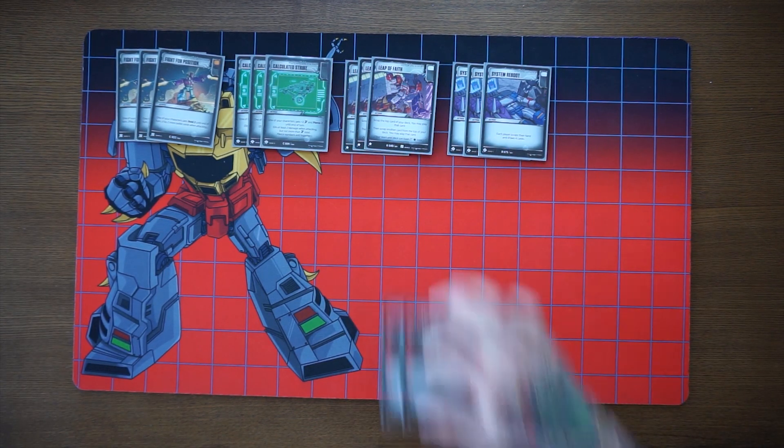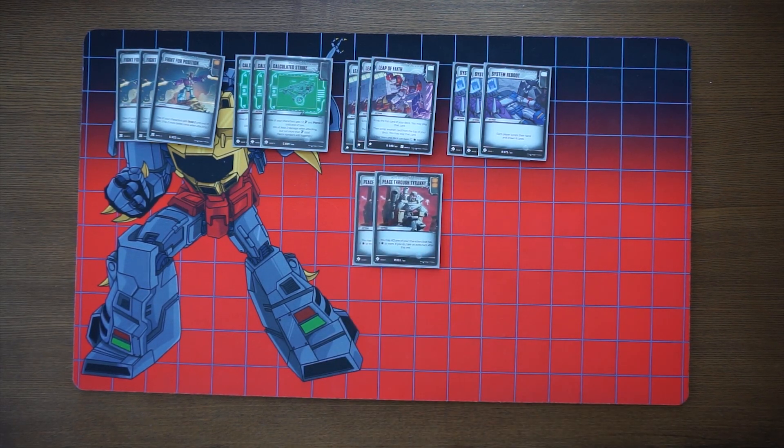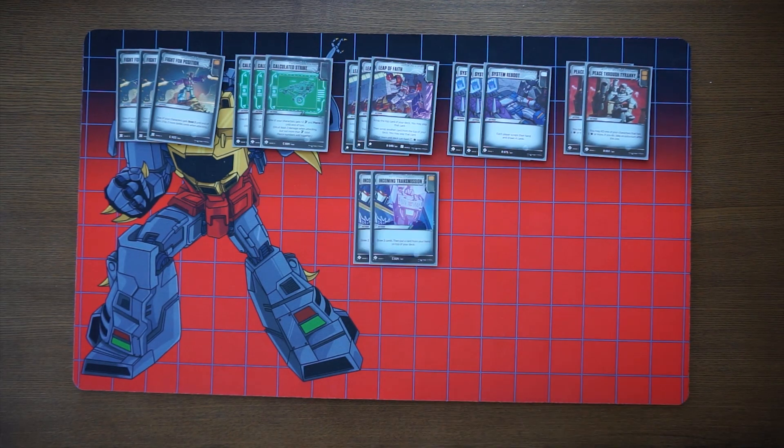The two copies of Peace or Tyranny are the 'bad' Leap of Faith hits. It's a double orange battle icon card and says you may KO one of your characters with six or more stars; if you do, take an extra turn after this one. I haven't actually pulled the trigger on playing it yet in the list, but it can be nice once we hit Inverted because it becomes a double blue battle icon. Incoming Transmission is an orange battle icon - draw two cards and put a card from your hand on top of your deck, helping us dig for Leap of Faith or weapons and put our best double-orange cards on top for our next attack.